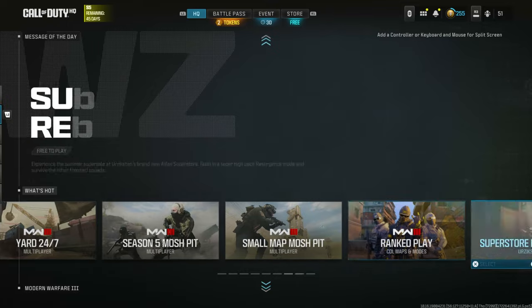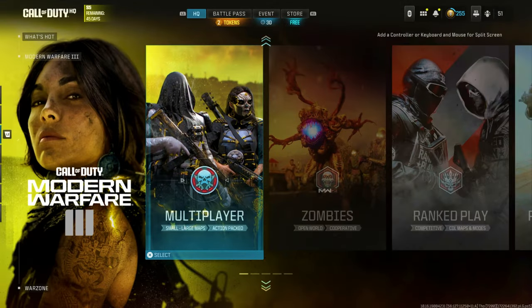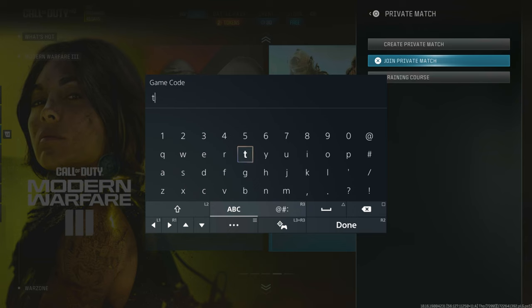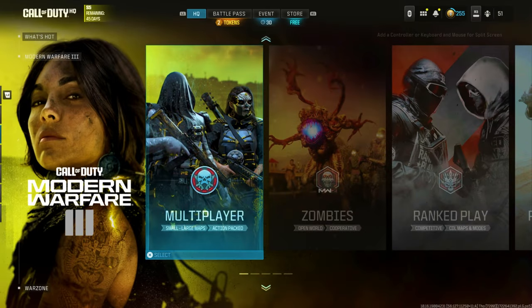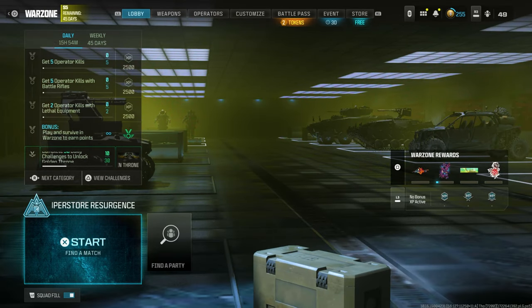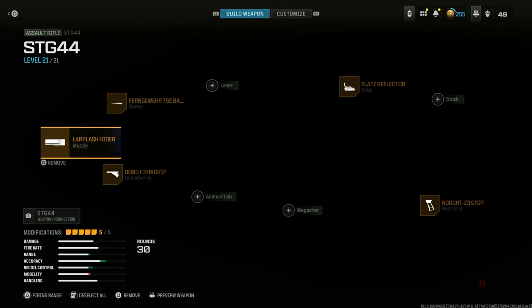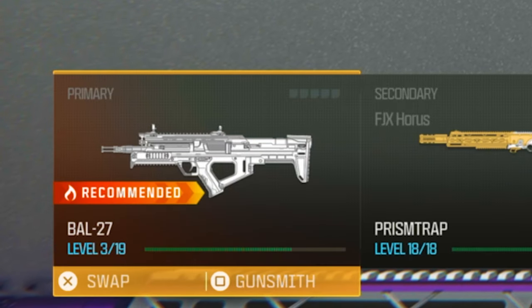To unlock all weapons and attachments, go to the top menu and make sure there's a Warzone playlist in there, like the Superstore Resurgence. Once you've got one there, go down to the Modern Warfare 3 section, go all the way right to Private Match, click Join Private Match, and put in five random codes. You'll get an error message, then go back up to the top menu and go back to the Warzone playlist.